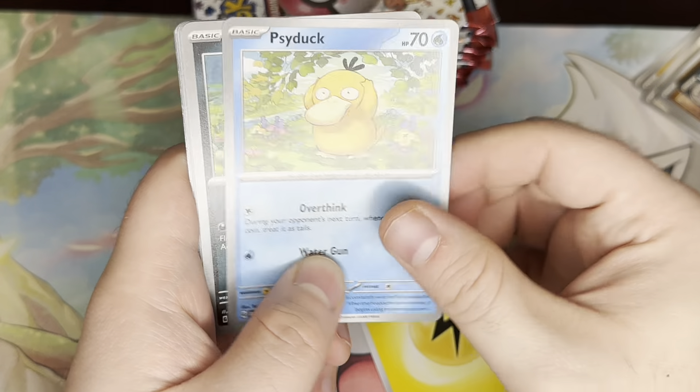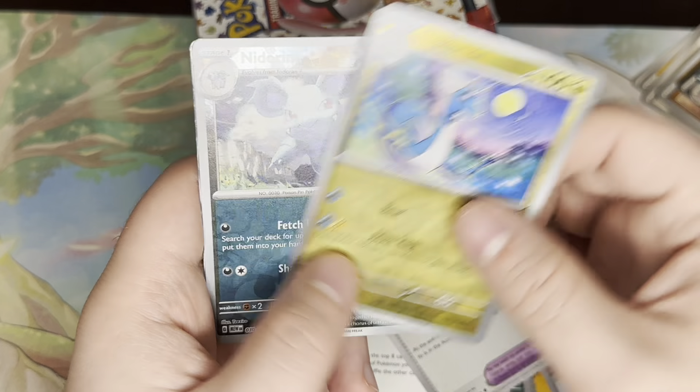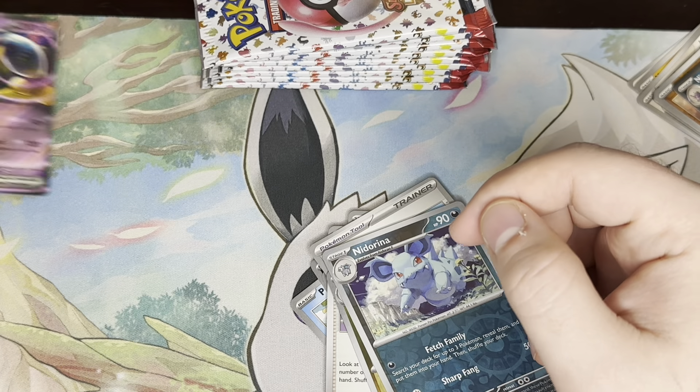We have a Lightning Energy, Psyduck, Ekans, Cubone, Vulpix, Golbat, Bill's Transfer, Leftovers, Dragonair, Nidorina, and an Alakazam EX coming out of his own box. We'll put him aside.